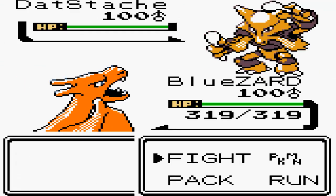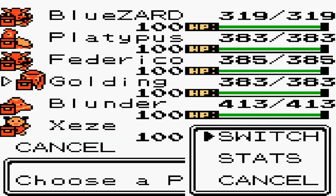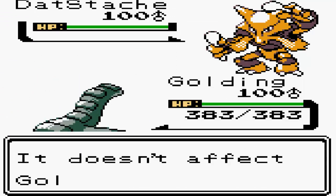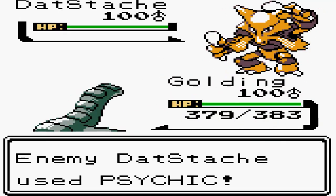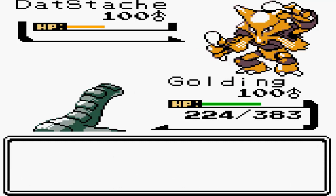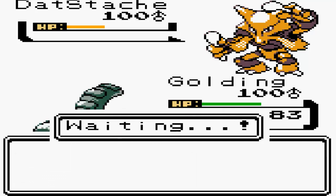Straight away I know these things can pull off Thunderwave, so I'm going to switch out to my Donphan because it's immune to it. I know my Earthquake is a solid 2-shot on him and his Psybeam will not do much - maybe a 3 or 4 shot depending on min or max damage and crits. As you're going to see, he goes for the Psybeam and it's not going to do a lot of damage, then I retaliate with Earthquake which does a hell of a lot of damage.